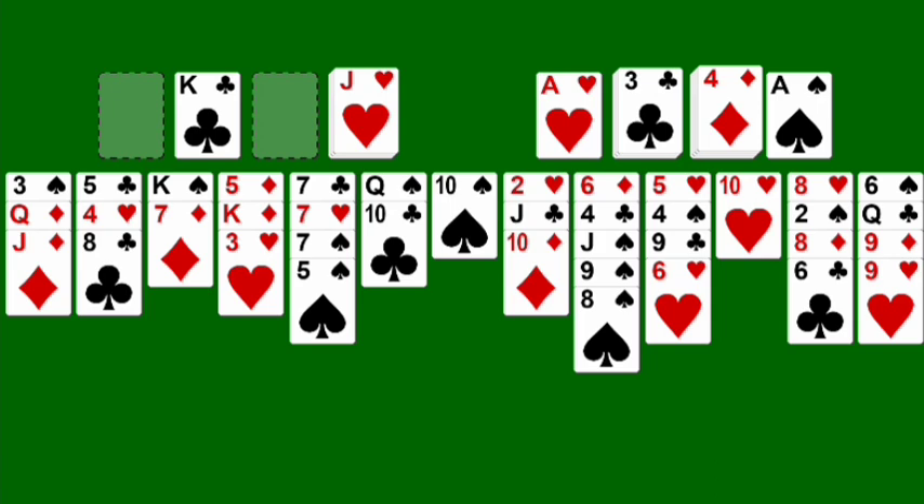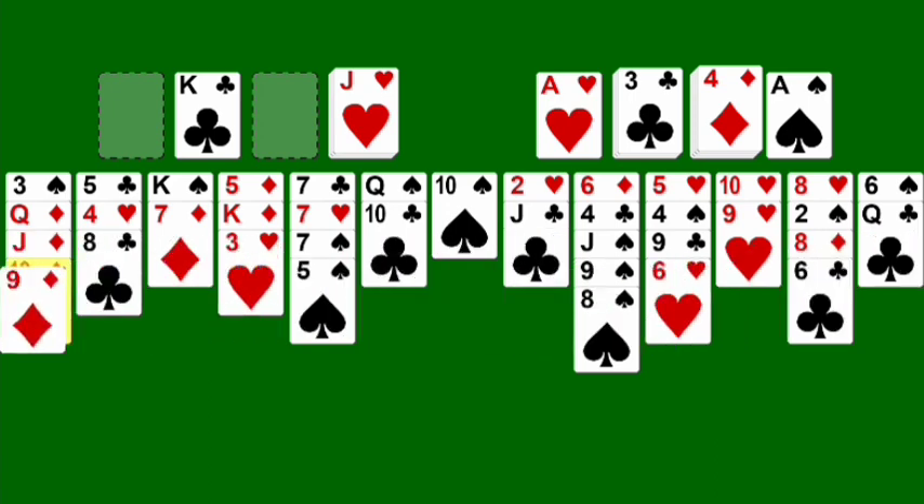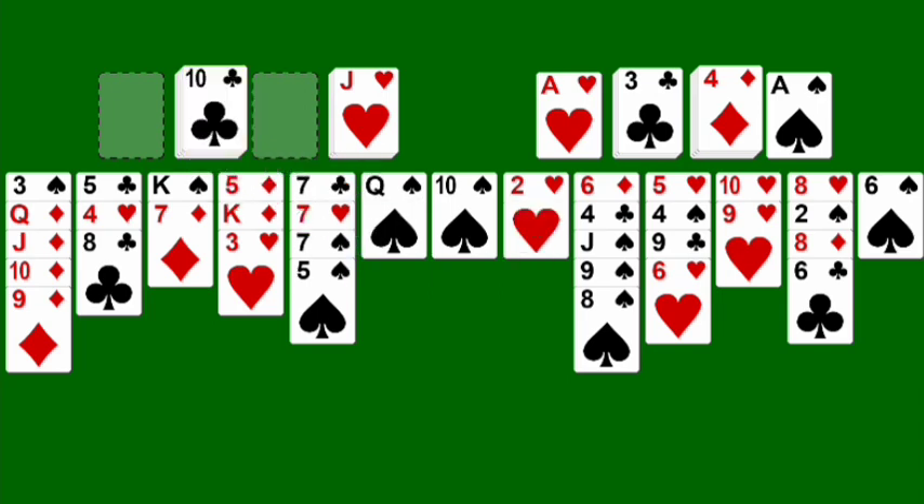Looking for a four of clubs, which is under here unfortunately. We can move the queen — no, we can't move the queen of clubs. It has to be the same suit, so we can go nine of hearts here. Let's go diamond there, diamond here, queen of clubs there, jack of clubs, ten of clubs — that'll give us some space.